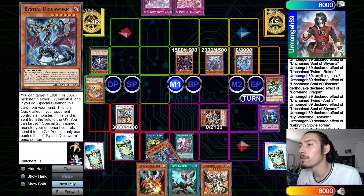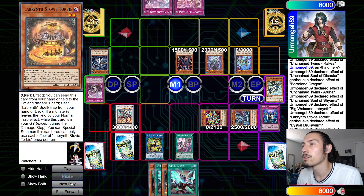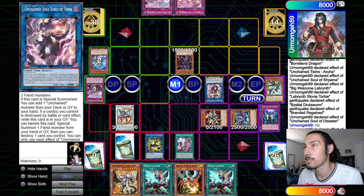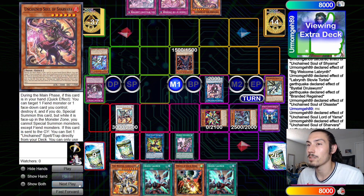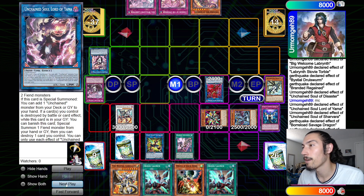He goes Stovey effect after bouncing. I change Ruis for him, target Stovey, summon out. I go Regain effect put back, draw — keep in mind we still have Disc Patter in the graveyard to bring out whenever we want, I've just been holding it. He turns those two into Yama, Yama effect — I should have just Savage negated this but I let him add, which was a mistake. He adds Shavara, goes Shavara target Aruha to pop, and I'm like 'oh okay,' I just Savage negate — obviously a misplay, I just gave him the card for free. If I negate the link he's down an extra card.